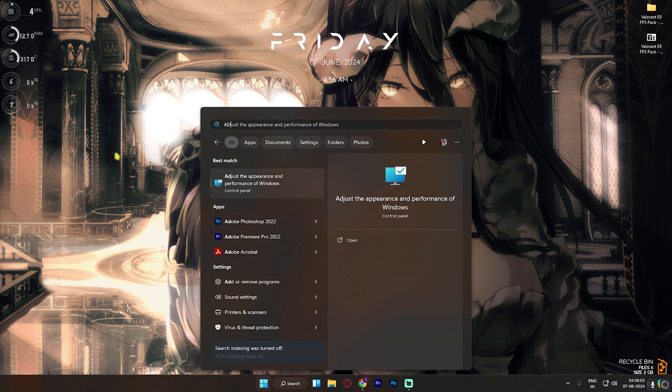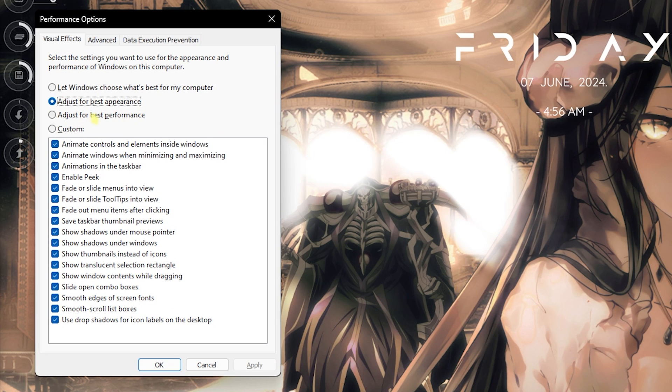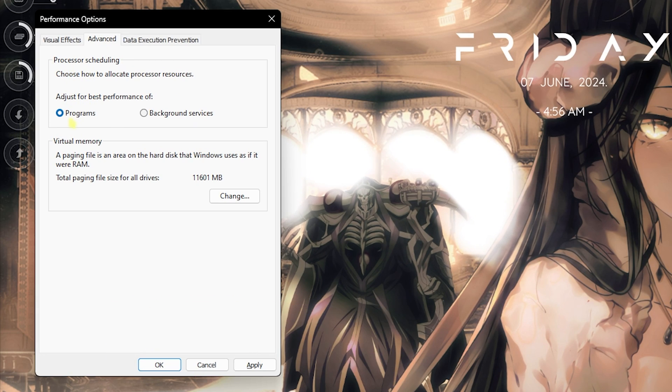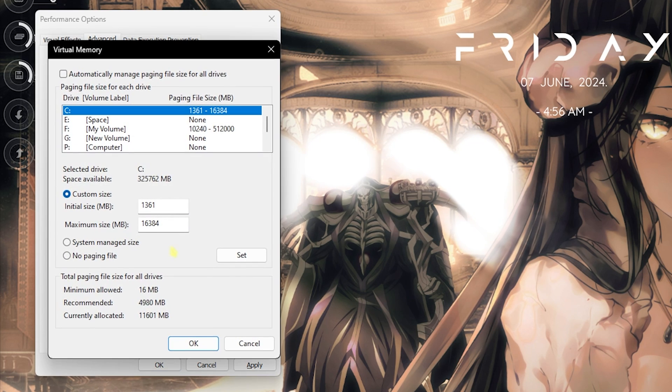The next step is de-animating your Windows, which is super essential. Search for 'Adjust the appearance and performance of Windows' and select Adjust for Best Performance. Then selectively re-enable 'Save tasks bar thumbnail previews', 'Show thumbnails instead of icons', and 'Smooth edges of screen fonts'. This will completely de-animate Windows, removing all unwanted animations and processes. Go to the Advanced section and under Processor Scheduling set it to Programs.